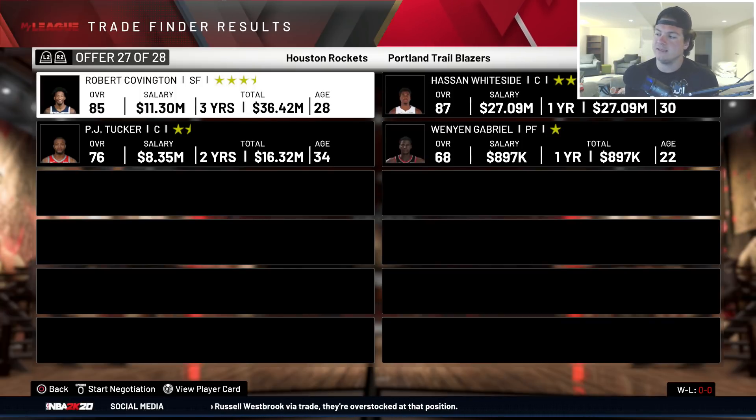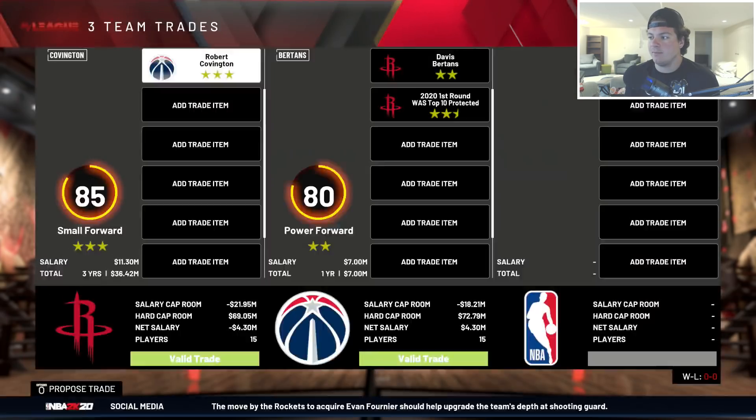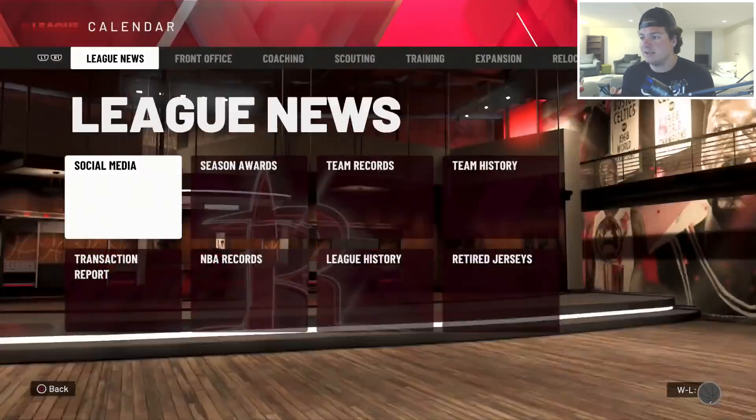Robert Covington is next. His overall jumps up a ton at small forward, actually up to an 85, so hopefully we can get some better trade options - up three and a half stars. We stop in three, two, one - going one to the right this time. Davis Bertans, or it would have been Hassan Whiteside. I don't mind that because Whiteside's on a one-year deal and I wouldn't have had Bird rights. Bertans might even be a better player, and we get a really valuable first round pick.